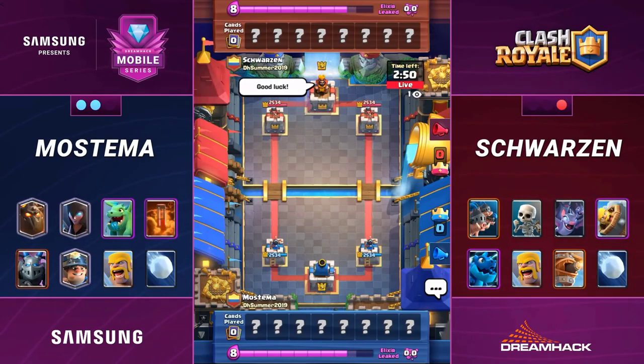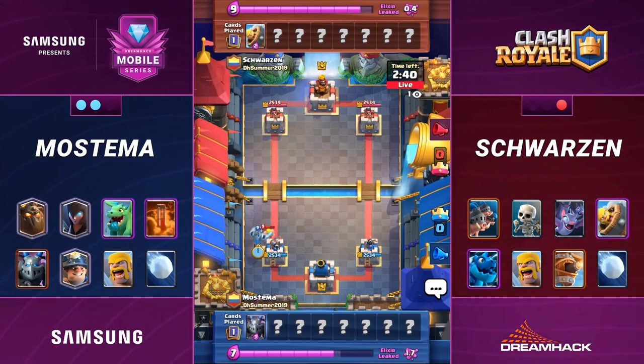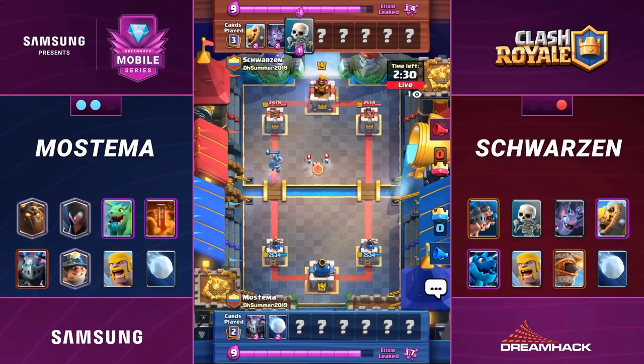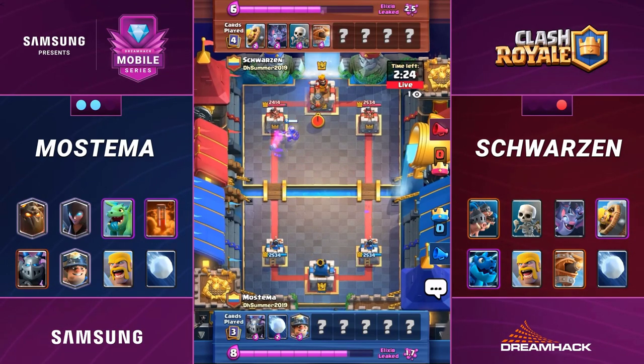So for the deck that Mostama's going to be working with — this Lava Miner — are we going to see him making more plays later in the game, waiting on that double elixir time? Not necessarily. I think he knows there's going to be pretty consistent pressure from Schwartzen early on, so he's probably going to try to play defensively. But you can build up a really big push, especially if you get a Night Witch to start spawning some bats, and it looks like throwing a Miner in there — happy to claim a few hundred points of chip damage here and there.